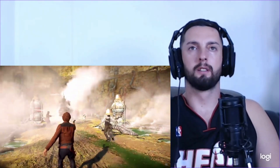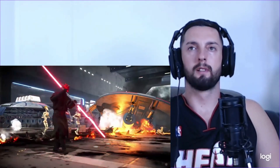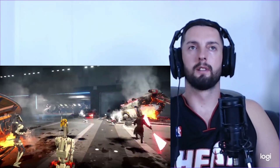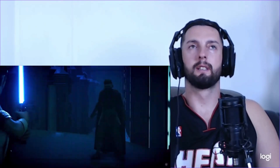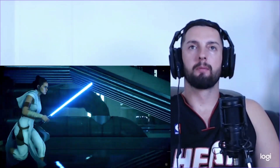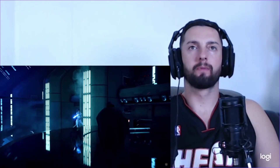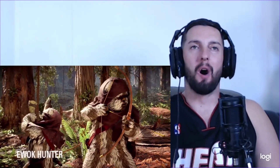As a bonus, we're adding the prequel era capital ships — the Venator-class Star Destroyer and the Separatist Dreadnought — to co-op. The sequel era MC-85 Star Cruiser and Resurgent-class Star Destroyer will be playable in Heroes versus Villains in February and in co-op later in March.